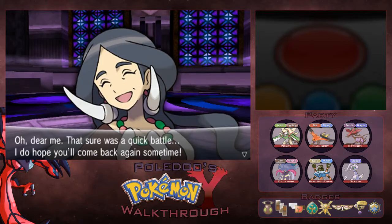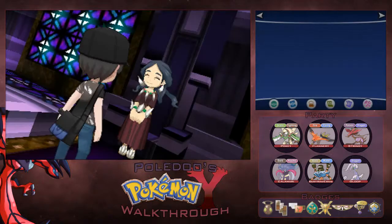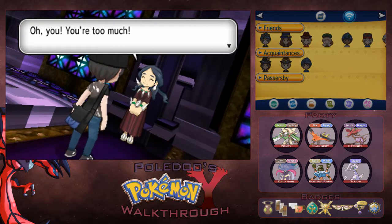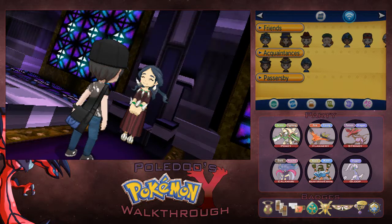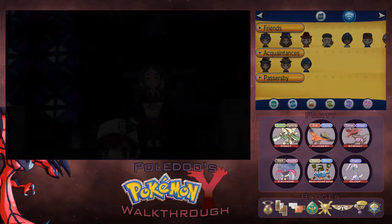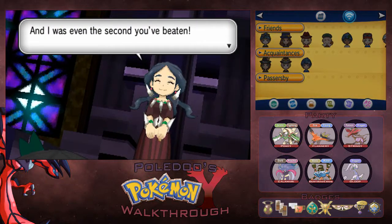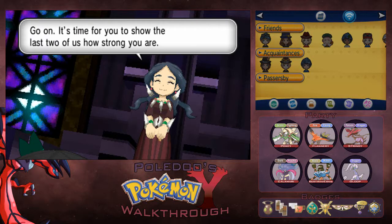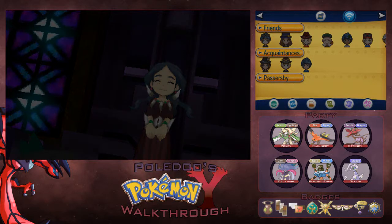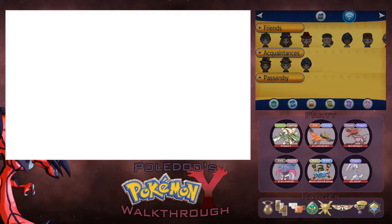Elite Four Drasna is done. That sure was a quick battle. I do hope you'll come back again sometime. That was really quick actually, didn't expect it to go over that quickly. You and your Pokemon are simply charming. She doesn't talk much either. Quick episode today guys. You're going already? Farewell then. And I was even the second you've beaten. Go on — it's time for you to show the last two of us how strong you are. I like how they know what order you're fighting them in, so they have different dialogues. That's pretty cool.